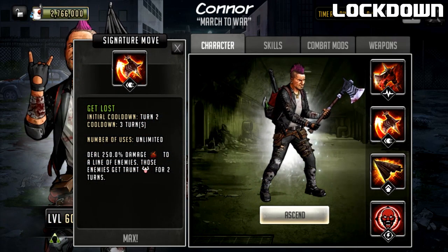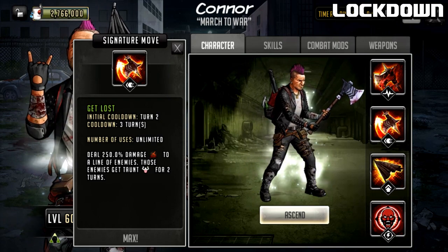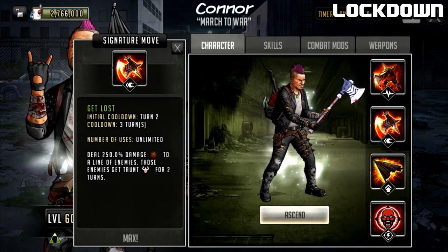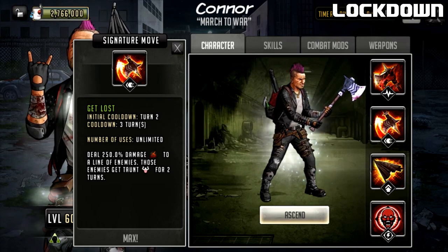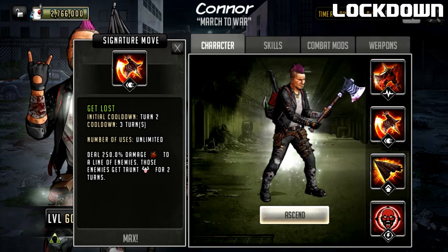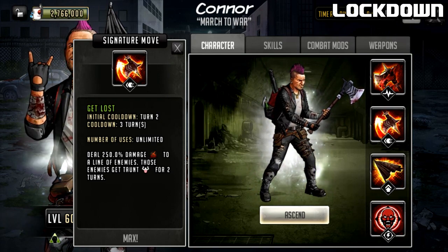His signature move is called Get Lost. It has an initial cooldown of turn two, required cooldown of three turns, unlimited uses. It deals 250 damage to a line of enemies and those enemies get taunt for two turns. He is a damage dealer but now has some control on his kit. 250 to a line is actually quite powerful - you don't see too many heavy hitting signature moves like this. The only downside is this cannot crit, unlike other signature moves.